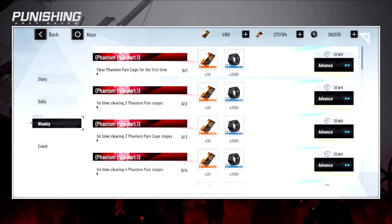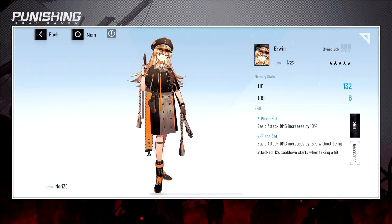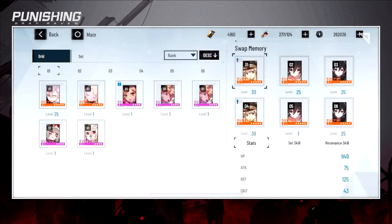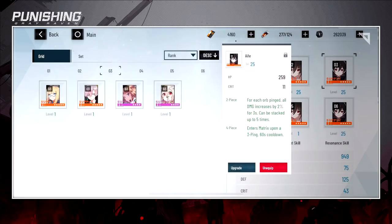If you go to Missions you get more cards from Story missions. Irwin is really good — the first row is always HP crit, but he also increases basic attack damage by 10%, and you can stack this. I got two Irwins so I'm going to stack them to get my basic attack up.